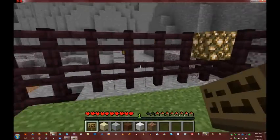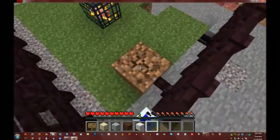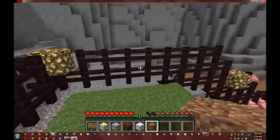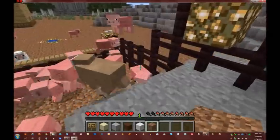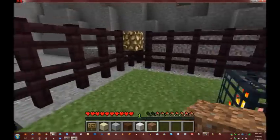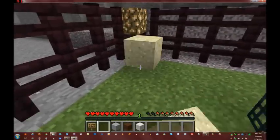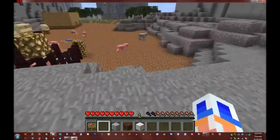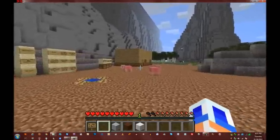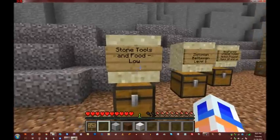Okay, Jesus Mary and Joseph. Let's take that out. Actually I could just break my way through. Oh no, maybe not. Well crap — hold on — hell yeah, yeah yeah buddy. No no, we don't want anybody back up here. Oh there are trees, okay good. There's a little house. Stone tools and food — low.